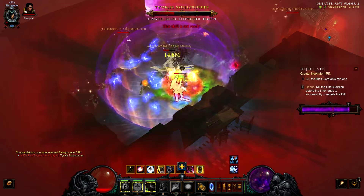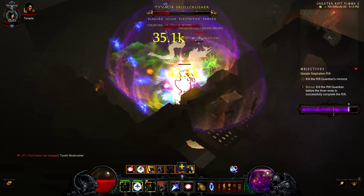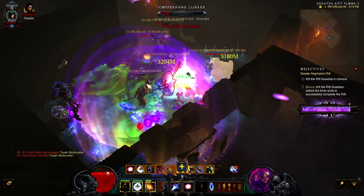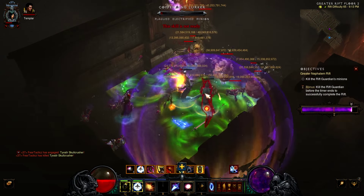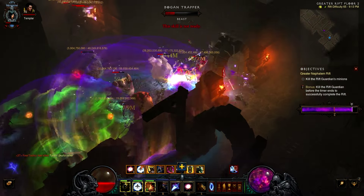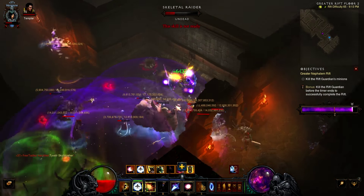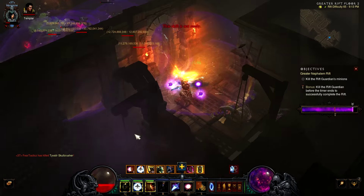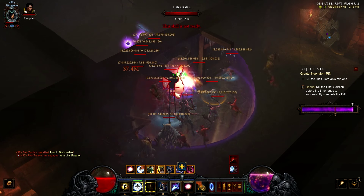You want to hit explosive blast on cooldown, as well as teleport, to keep your damage reduction up. But try not to use explosive blast in a way that consumes arcane dynamo stacks, because you lose a lot of damage when you do that. In greater rifts, you want to pull bigger packs — mobs are going to give you good progress toward your progress bar. You want to be pulling packs and groups of mobs, not just three at a time.